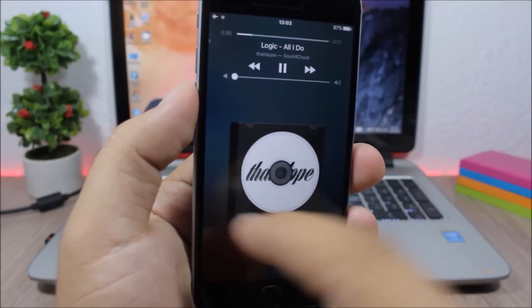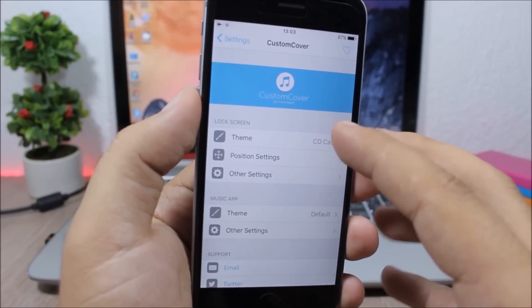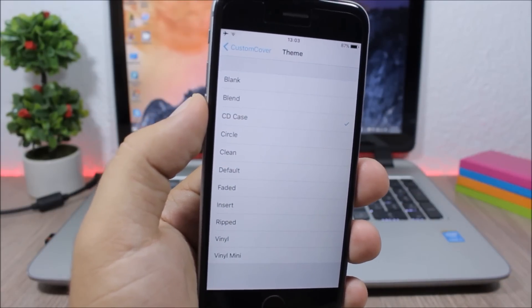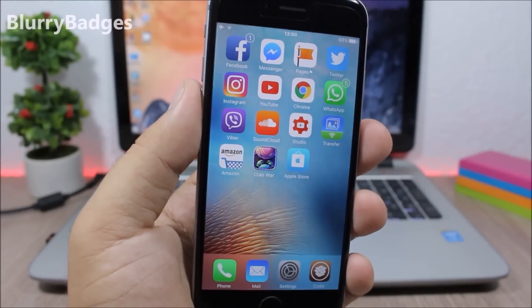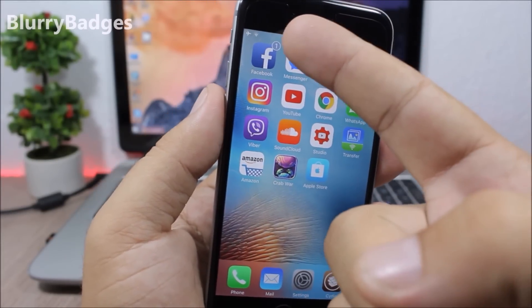Custom Cover: this tweak allows you to customize the cover on the lock screen of your device — here it shows a Cydia case which looks pretty dope. To do that, go to the settings of this tweak and you have different themes which you can choose from and apply to the lock screen of your device.